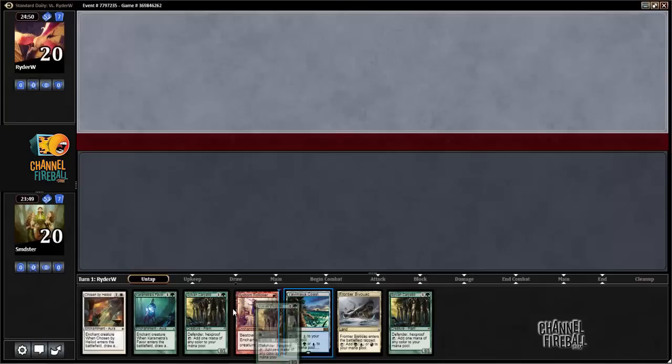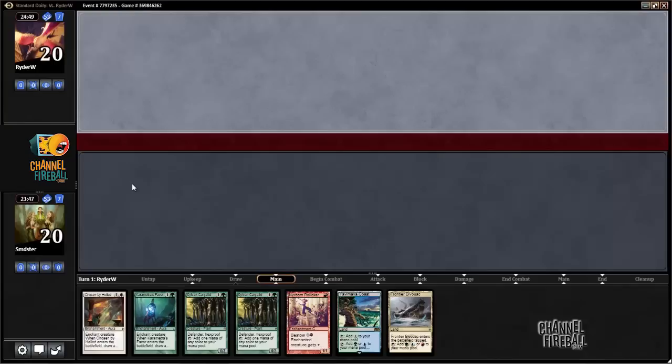All right, here we are for round two. We're on the draw. I think this is a pretty easy keep, even though we're obviously missing the Ascendancy. Double Karametra's Favor carried — it is super strong.